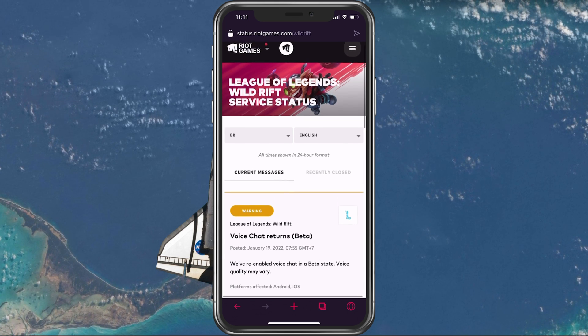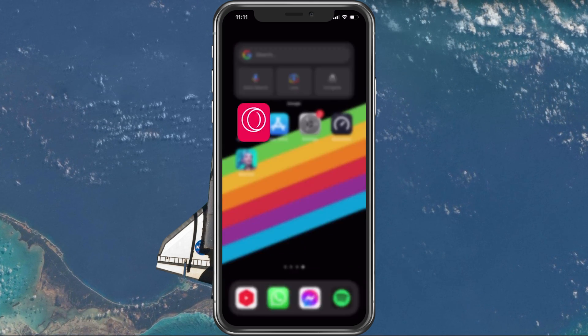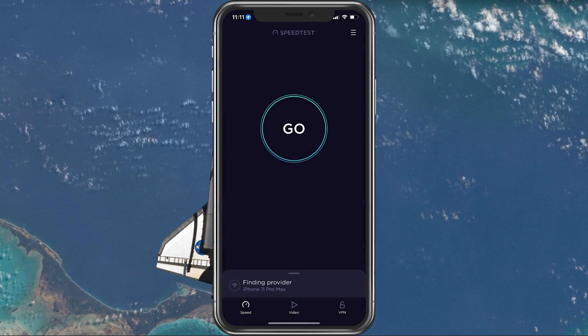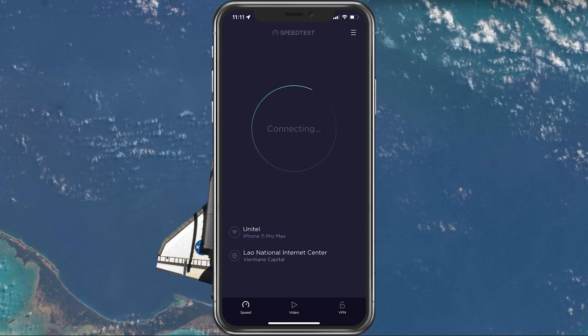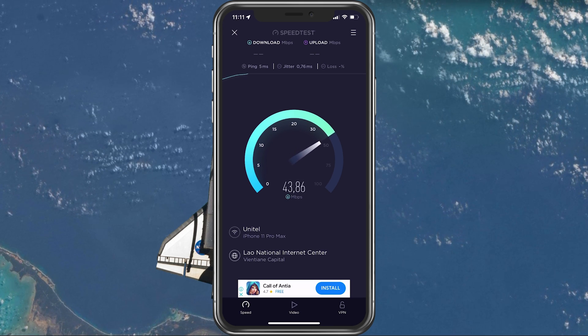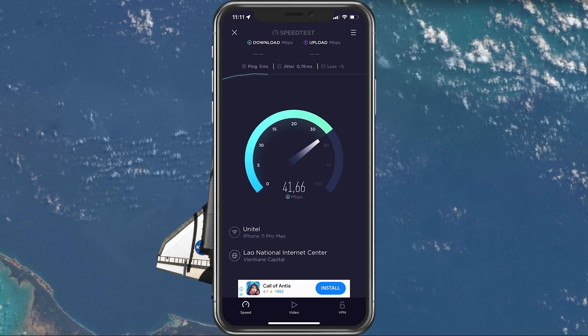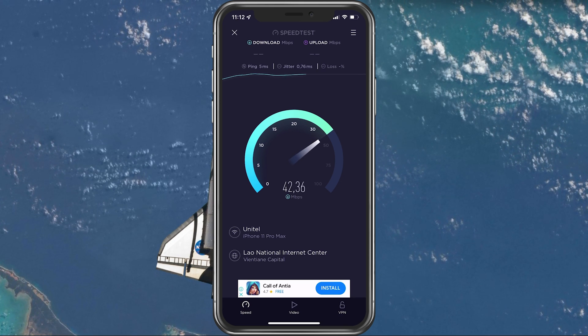In case the server seems to be operational, make use of a speed testing site or application such as PTEST. This will give you an average latency, upload and download speed for your connection. In case your ping is higher than 100ms or you are having an unstable download speed, then you should consider using a different network connection to play Wild Rift on your mobile device.